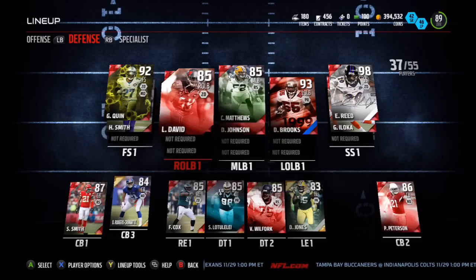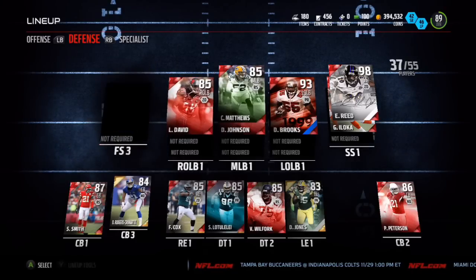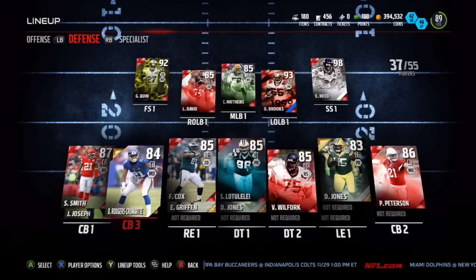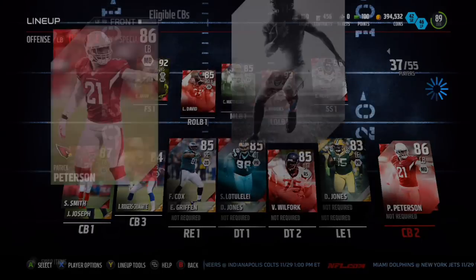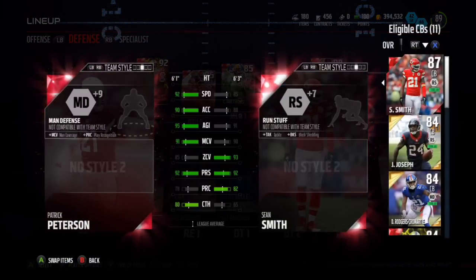I don't want to overspend because I still want to keep a certain amount of coins. At free safety I've got Style Master Glover Quinn — he's pretty good — and Harrison Smith backing him up. My cornerbacks are decent: Sean Smith, who's a budget squad beast.